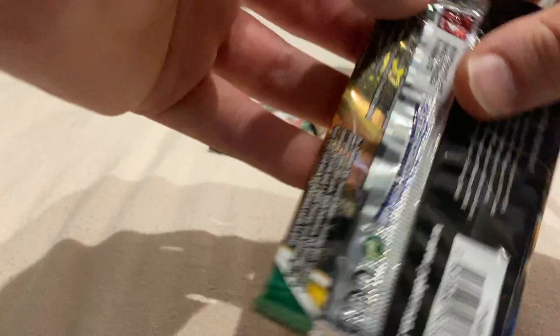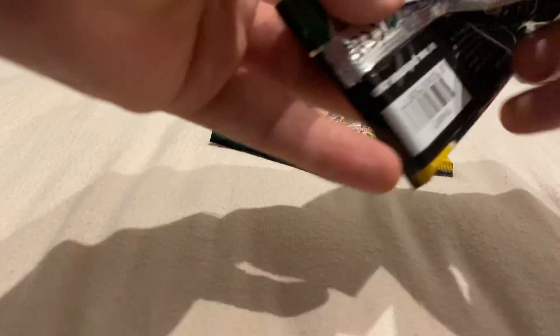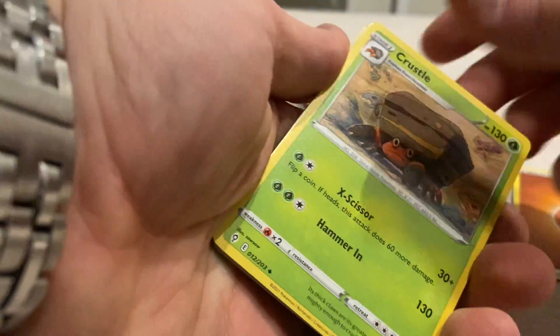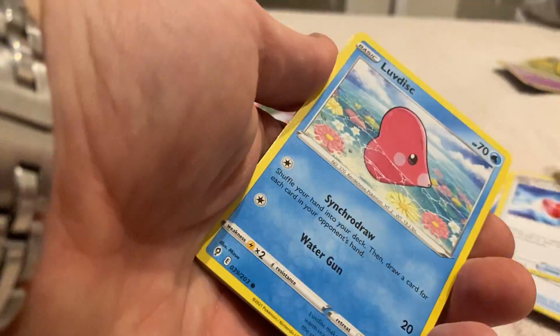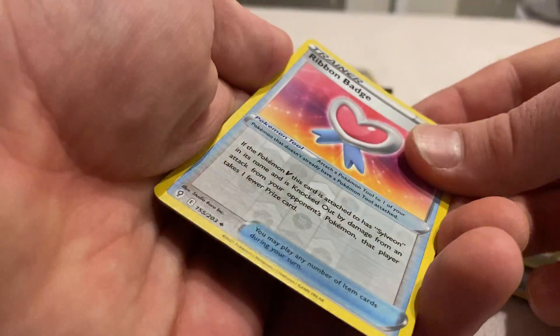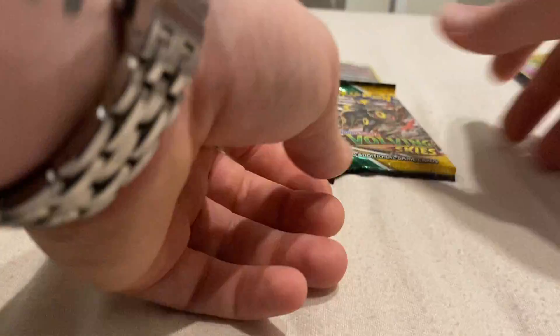Next pack - can we keep the luck going? Just a Crustle, Moon Sun Badge, Toy Catcher, Love Disc, Fletchling, Chinchow, Petlil, Dino, a Ribbon Badge Reverse Holo, and a Floaroma. Nothing there.